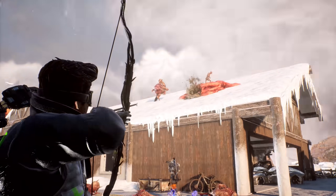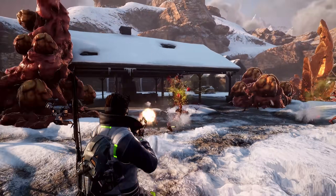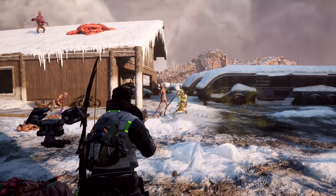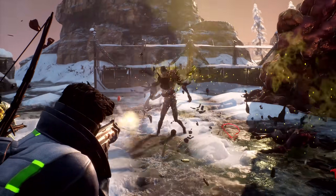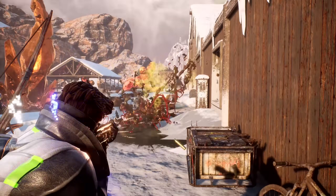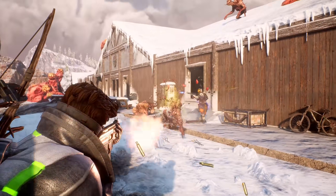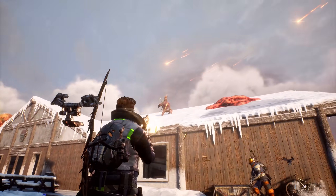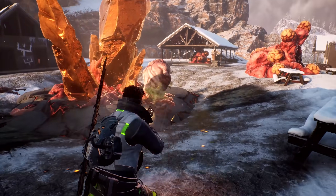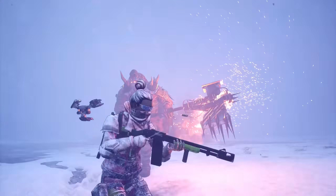The main premise of Scavengers is that life on Earth has been nearly wiped out by a large asteroid strike that shattered the moon into pieces. This has plunged the world into a massive ice age, and at the same time introduced a weird infection causing animals to mutate into creatures known as the Scourge. You play as one of many survivors sent from the Sanctuary, a huge space station orbiting Earth controlled by an AI called Mother.